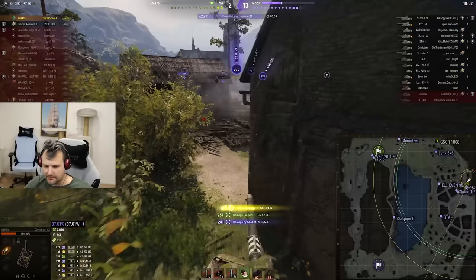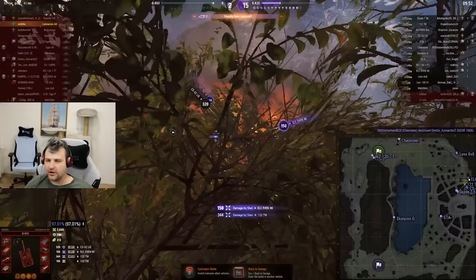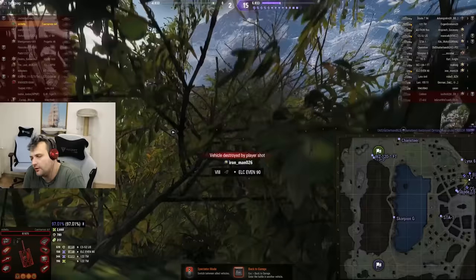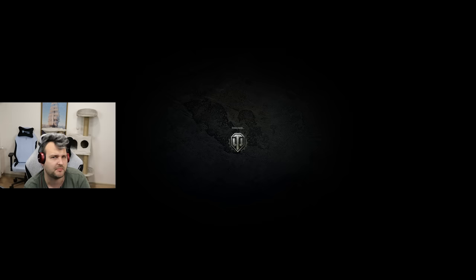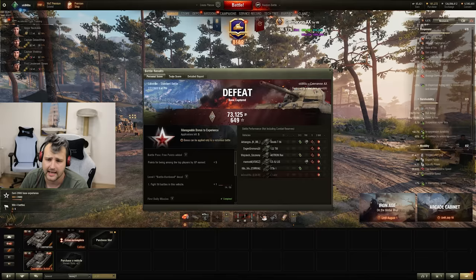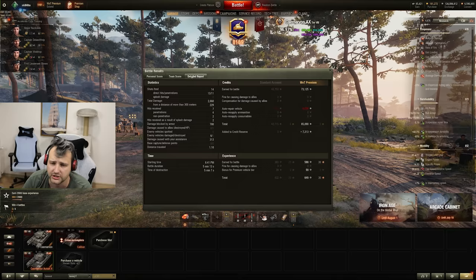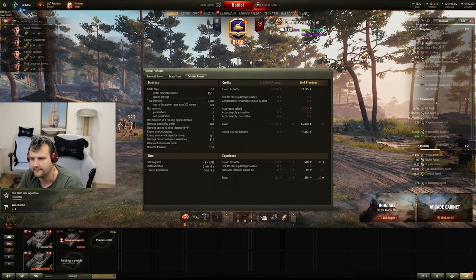Boys and girls, ladies and gentlemen, that's the very first game — we got gang-banged at the last moment. All in all, enemies were stronger. They took the one-two line, controlled the middle, and held the city flank. Even if I played a bit more aggressively, it's debatable whether it would have helped. I'm happy with the performance: 2600 damage, 300 assisting, top by experience and damage. 65,000 credits profit, which is very nice.